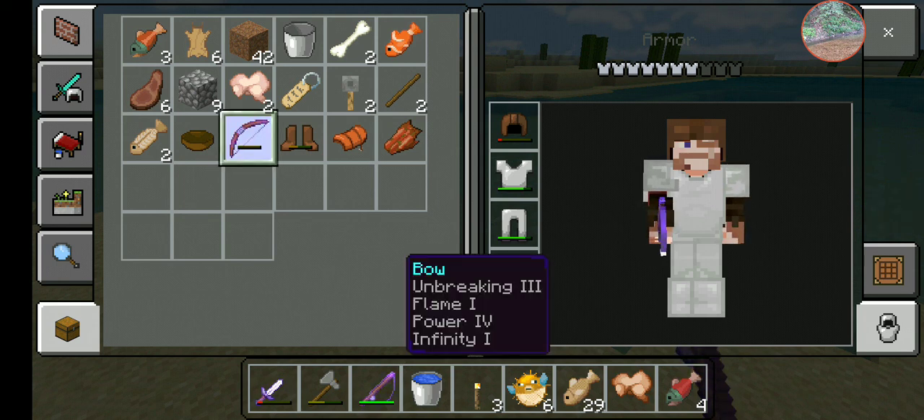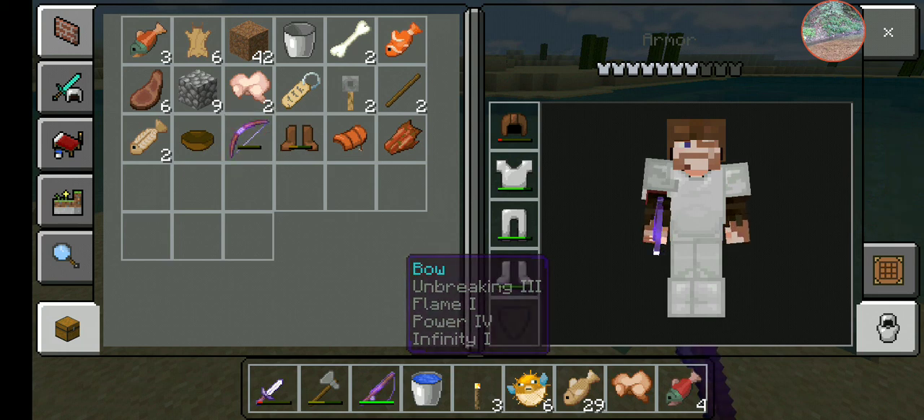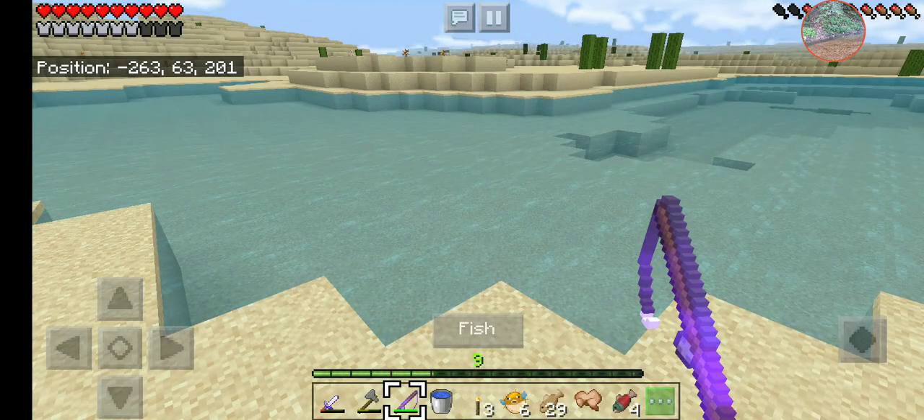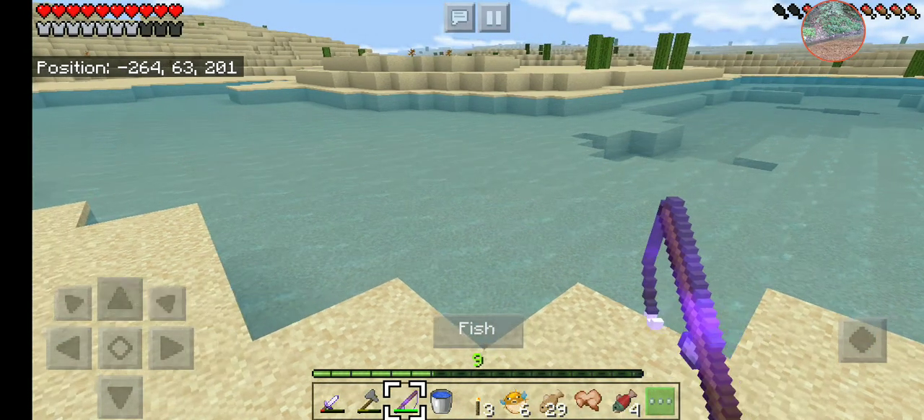I would need Punch 2 and Power 4 to make it perfect. There are two ways you can go: you can have Infinity on it or you can have Mending. You can't have both because they say it's way too overpowered. I like to have Mending because arrows are actually not too hard to get once you have a Fortune 3 Shovel.